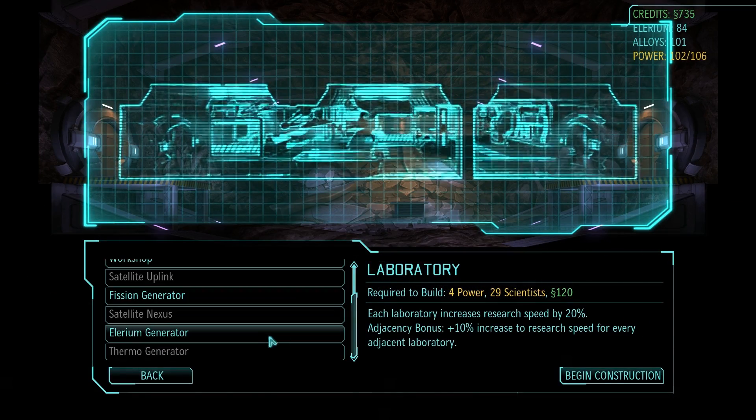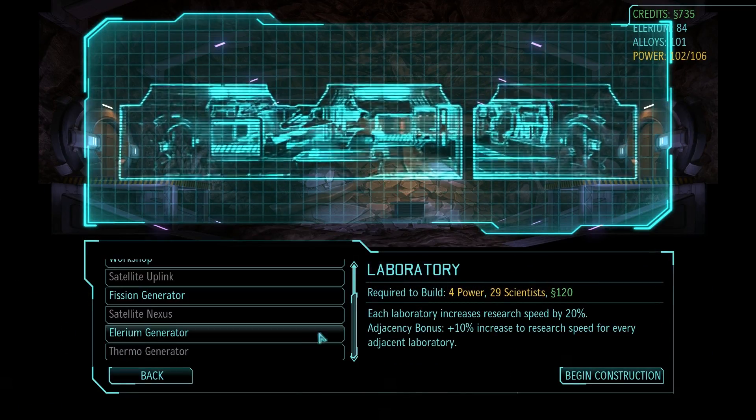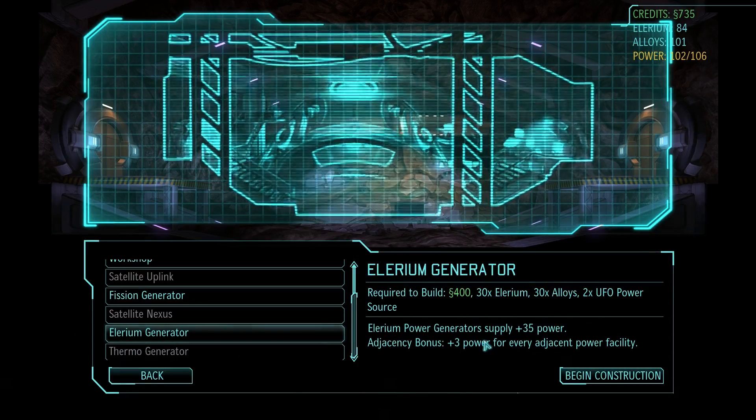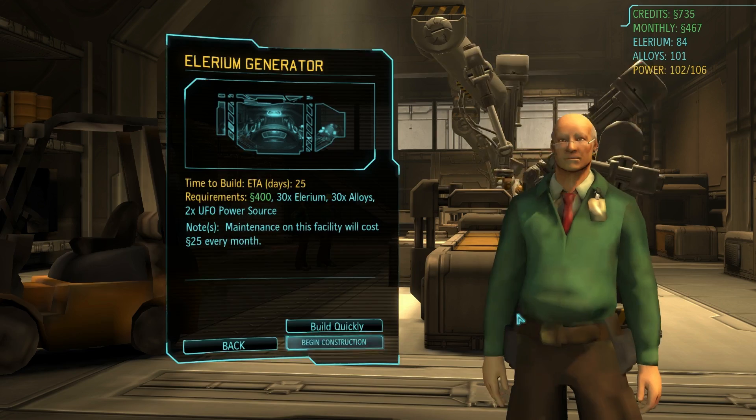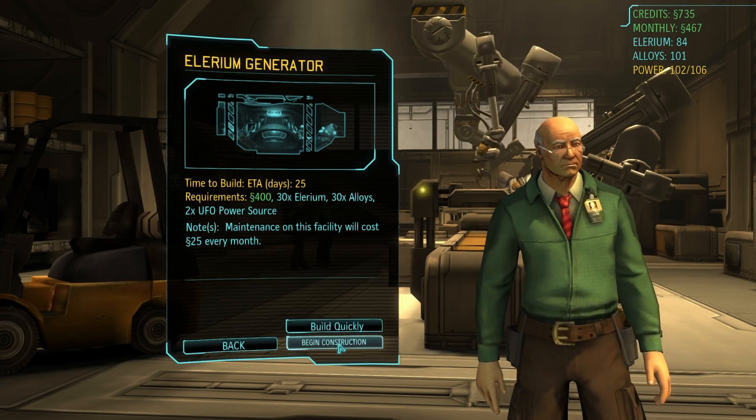I'm kind of thinking we should start an Illyrium generator. This isn't the best spot because it won't synergize, but the Illyrium generators give you so much more power than the adjacency bonus does — 35 versus 3 — so all we really need is a few of these. Maybe build two or three Illyrium generators and we can destroy all the fission generators to make room for other things we need. We'll probably want to do the hyperwave relay thing eventually, and we'll need power for that anyway. So I think we spend a good amount of our Illyrium, our cash, and our alloys on this right off the bat.